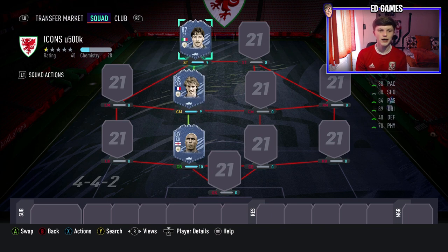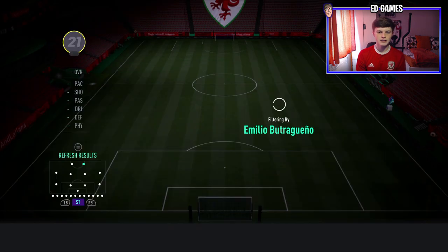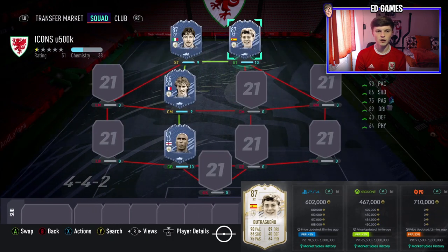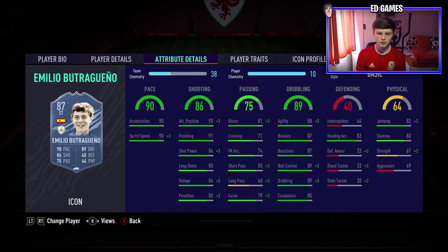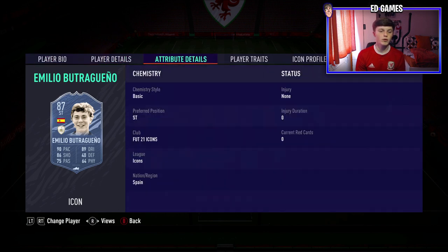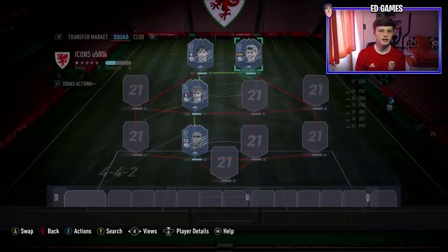Icon number four is Emilio Butragueño, 87 rated baby version — arguably one of the best in this top five. Five star weak foot is amazing on a striker; it breaks the game open and you can shoot on either foot. Medium/medium work rates, five foot six, so he dribbles in and out of defenders. His stats are outstanding: 91 finishing, 90 attacking positioning, 90 acceleration, 90 sprint speed, 88 agility, 87 balance, 89 ball control, 89 dribbling. That five star weak foot is what really sells it — he gets behind and he's done.